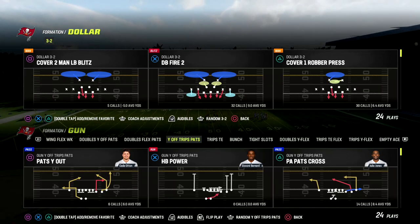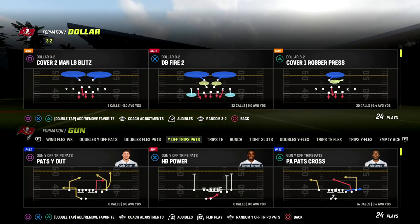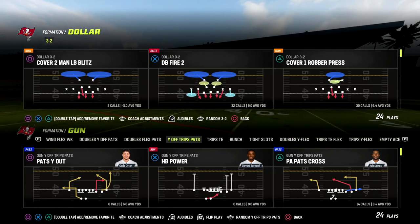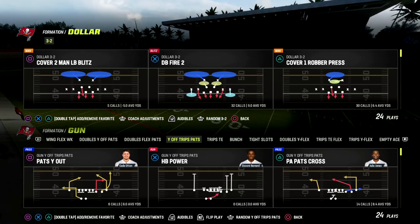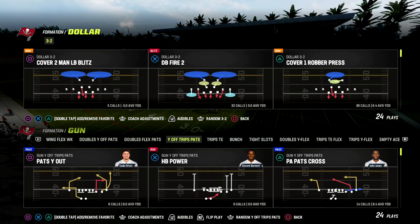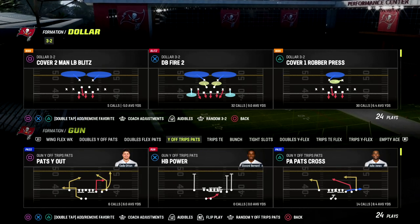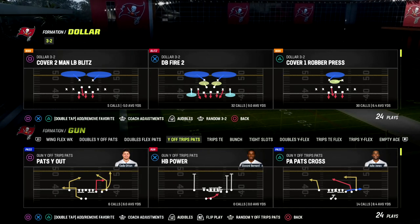In this video I'm diving into You Trips — why You Trips plays are found in the New England playbook. We'll be talking about some man beaters, one of my favorite plays right now with the current meta, and a way that you can take advantage of the game and the game that EA wants us to play.